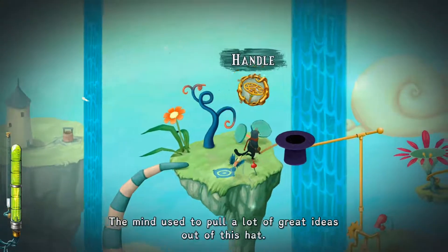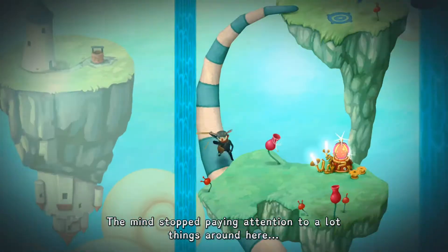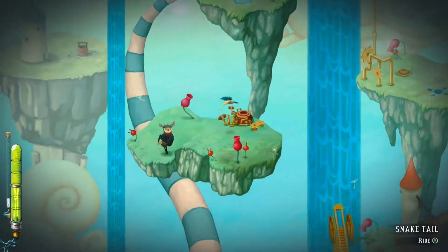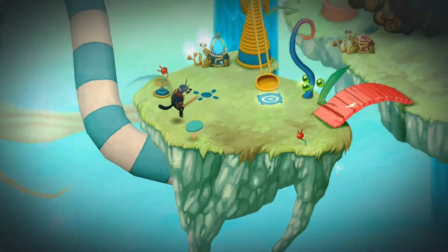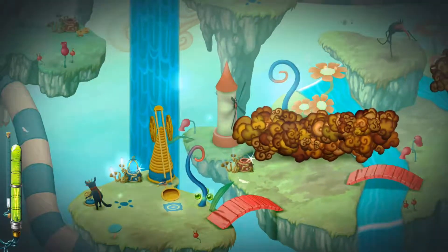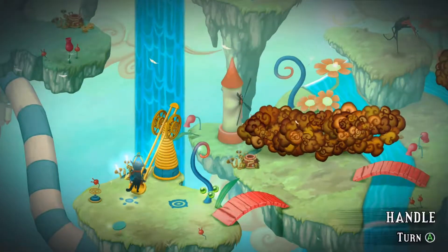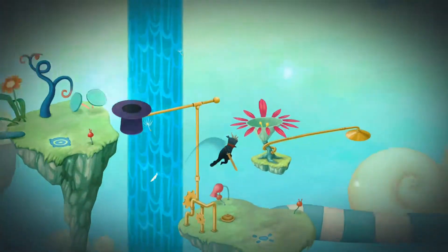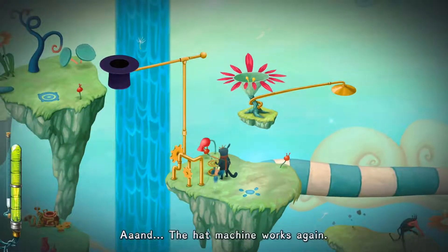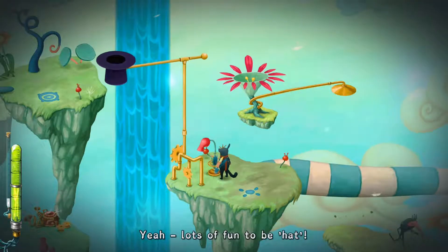We'll take that. I'd love to jump in that hat. Whee! We're not paying attention to a lot of things. We'll take that. Okay, what does this do? Let's do this now and see what happens. We'll put that there and the hat machine works again! Yeah!